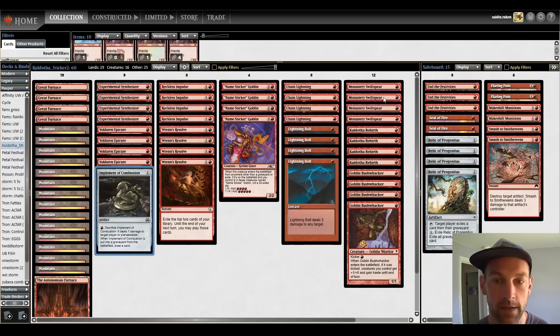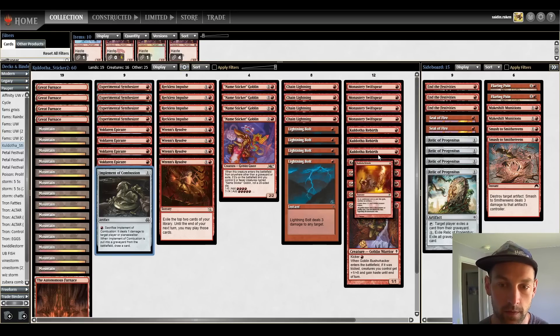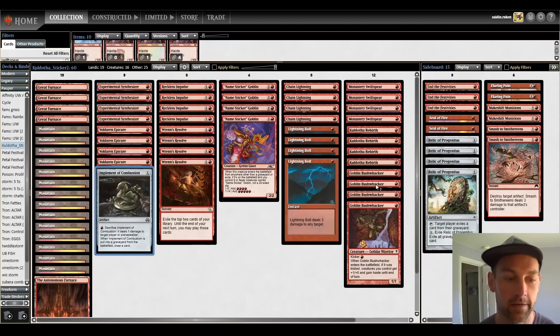For threats, we have four Swift Spear, four Kaldotha Rebirth, and four Bushwhacker. We're looking to just slam in and kill our opponent as fast as possible.